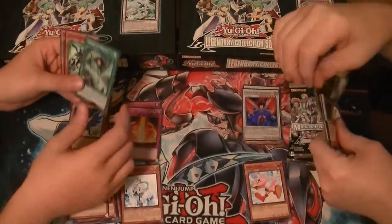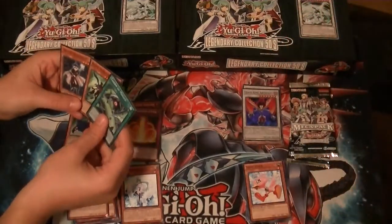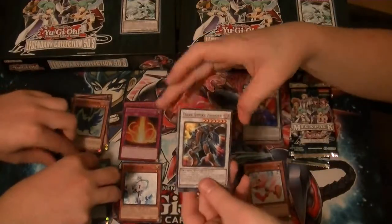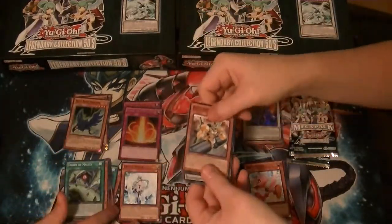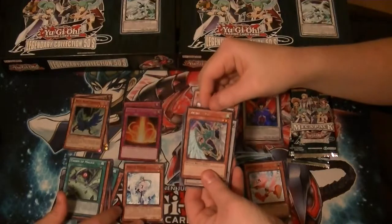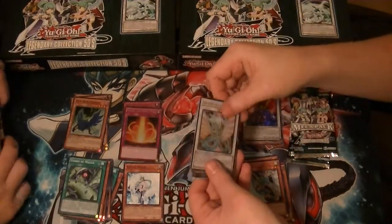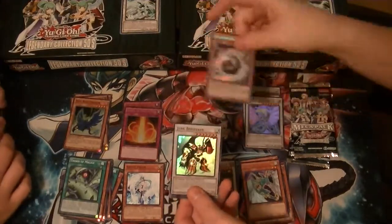Blue Rose Dragon. And Twilight Rose Knight. Got another Common Dark Strike Fighter. Rare Shield Wing. Ultra is Ancient Fairy Dragon. Secret Unknown Synchron.